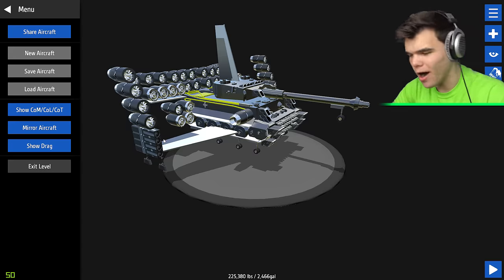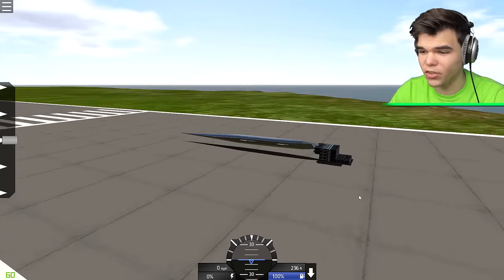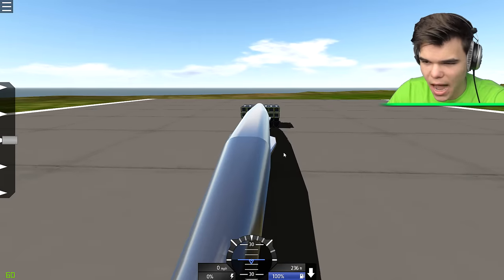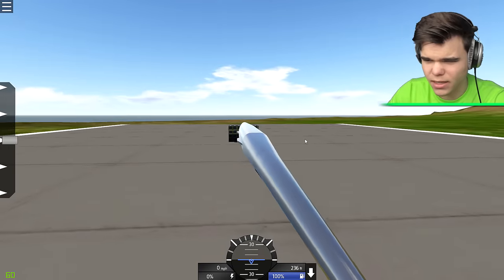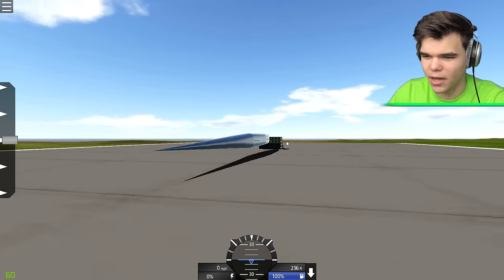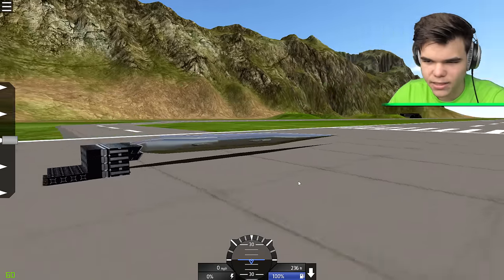We're gonna try out another one. What the fuck did I just download? They call this the Time Traveler - I'm not exactly sure why. Is this even a plane? I mean it has wings - I can move the wings and there's no vertical stabilizer. It looks freaking aerodynamic as hell, it looks sexy in a way.